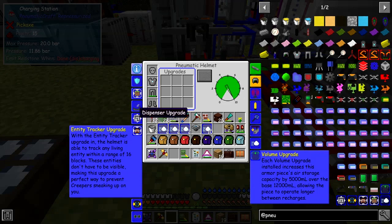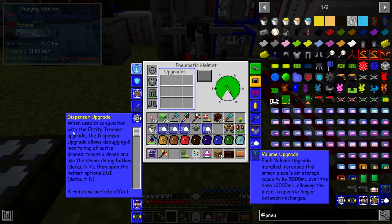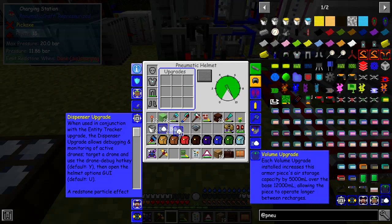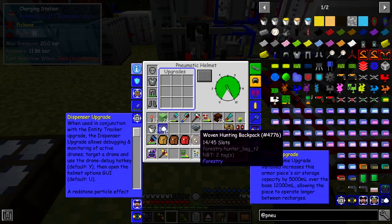The dispenser upgrade, when used in conjunction with the entity tracker upgrade, allows debugging and monitoring of active drones. So let's go ahead and put in some armor upgrades — we've already made those. I'll put two into each piece.